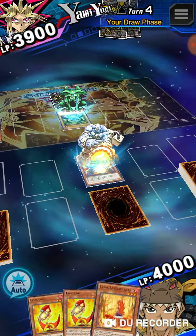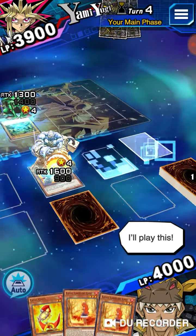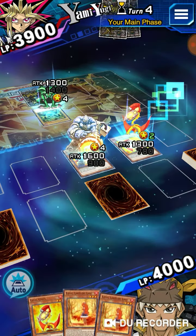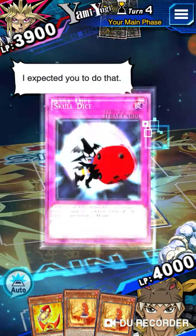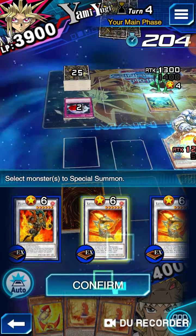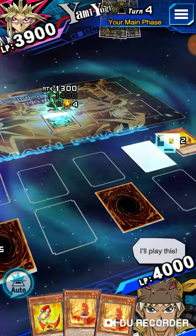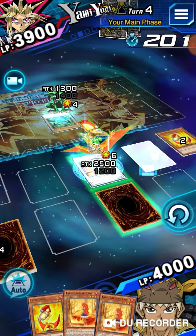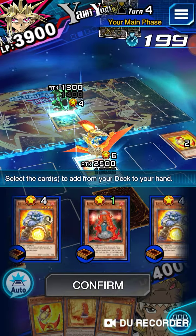Dust Flame already takes care of destruction anyway. Wait, where did this Feral Imp come from? Feral Imp, what are you doing? This boy is using Skull Dice — oh my god. Props to this guy for actually thinking of how to make him lose even more. He lost anyway so it's not a big deal. Maybe next time you'll make an actual deck.